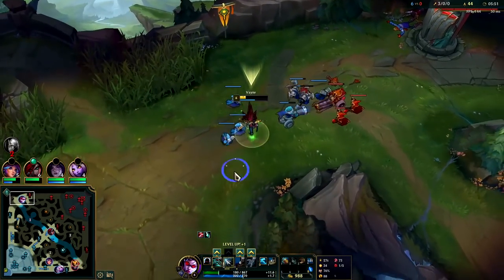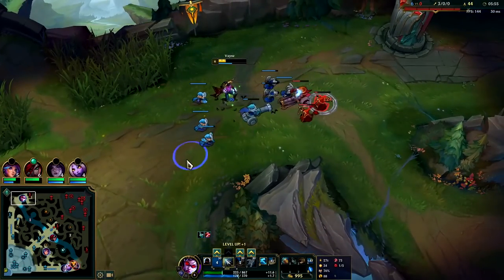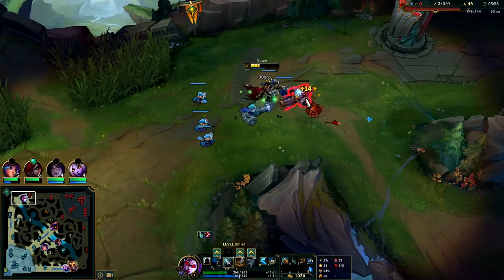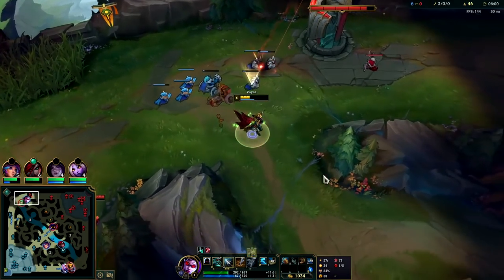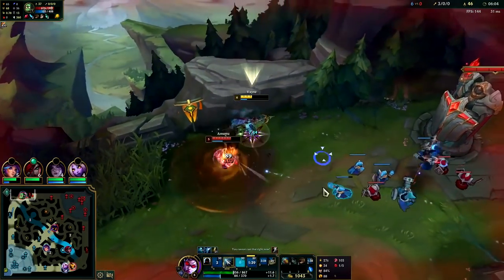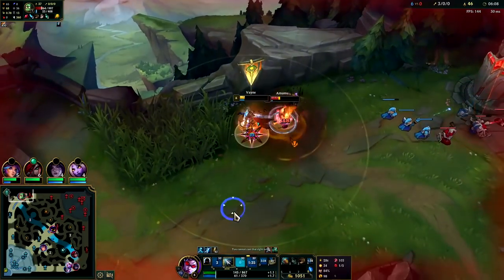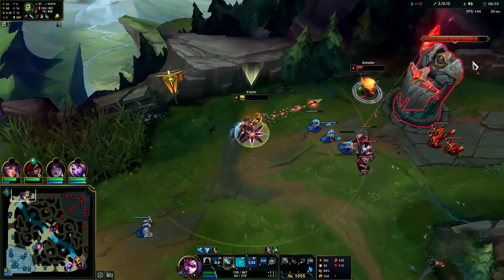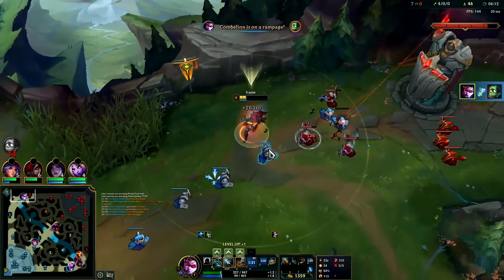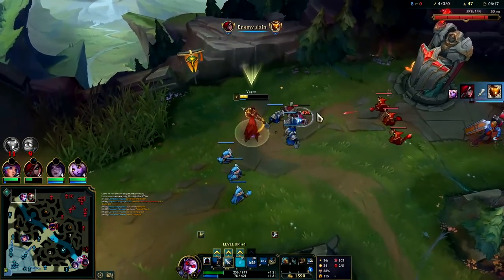When he flipped us we didn't have any damage and didn't have an auto in midair, so since we had minions the turret wasn't going to aggro us anyway. We juked out both of his Qs — I almost had enough mana to use my Condemn but not quite.